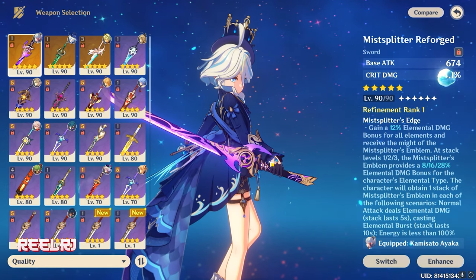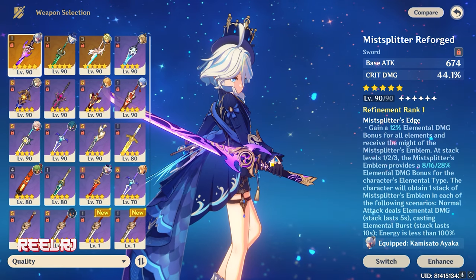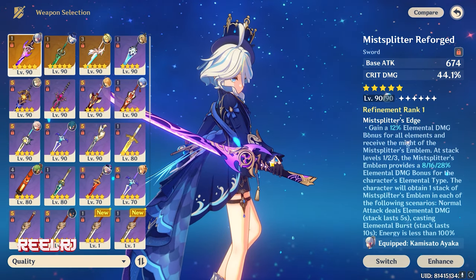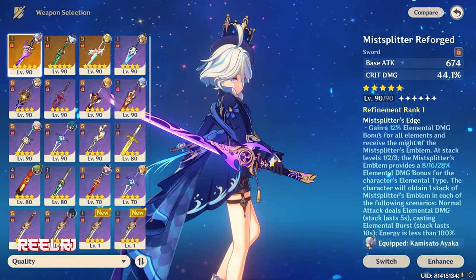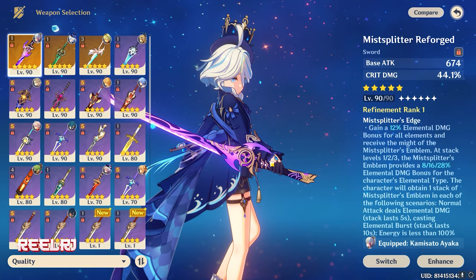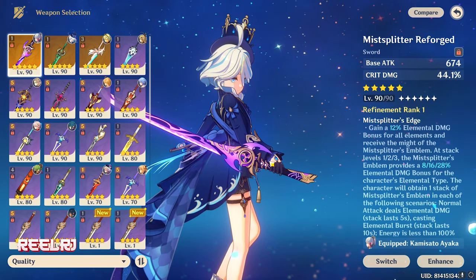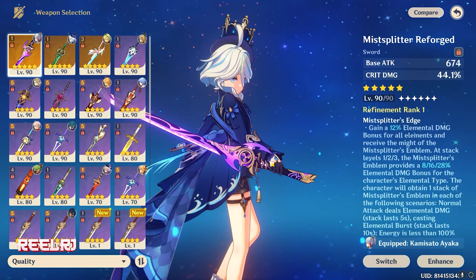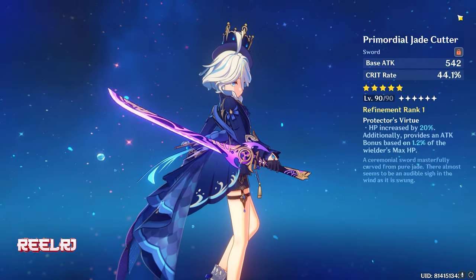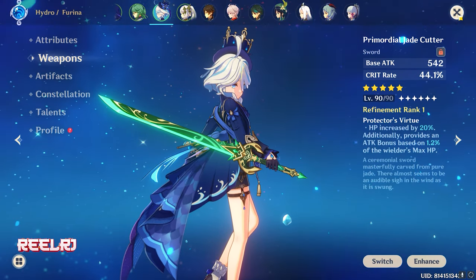With Chiori you're just going to spam her elemental burst on enemies anyway, and her burst also recharges very quickly. So this refinement just matches perfectly with Chiori's kit. If you want to use this weapon on Chiori, go right ahead — you don't even need her signature weapon. Mistsplitter Reforged is just perfect for Chiori, and it's the greatest sword in the game.